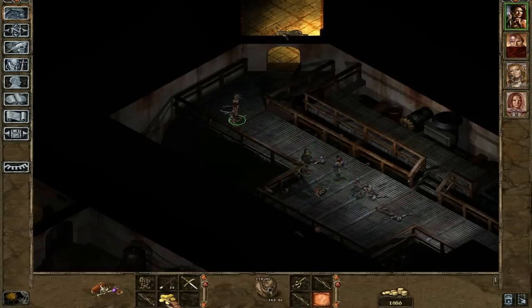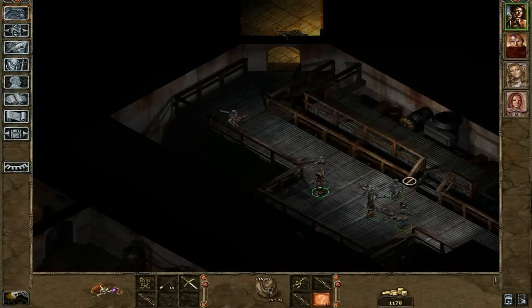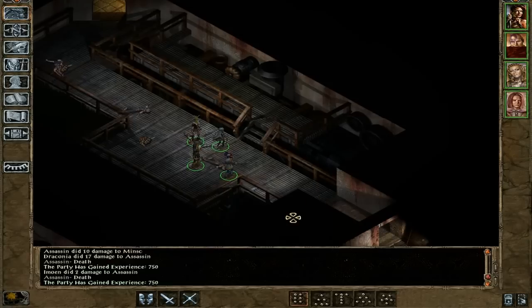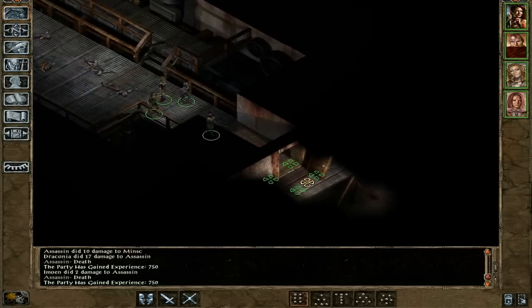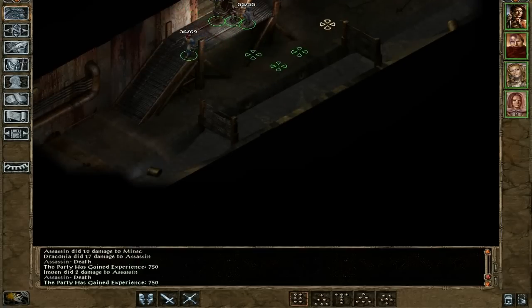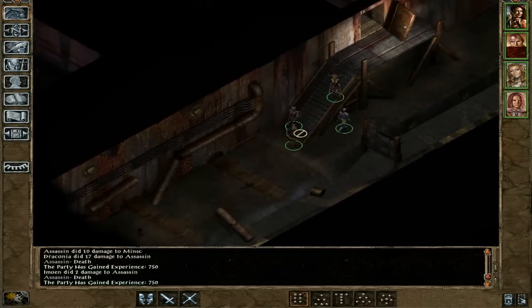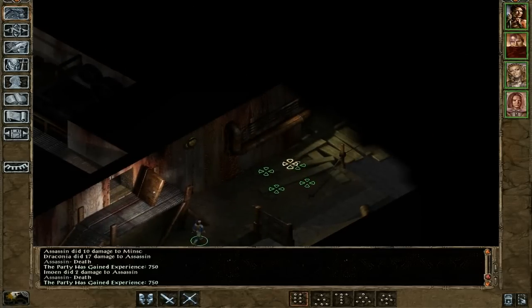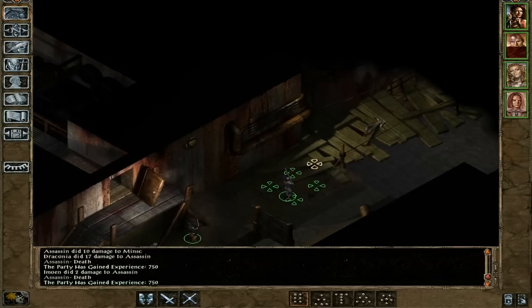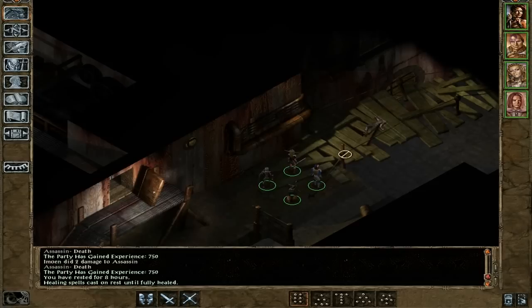The only real challenge in this fight is the mage. You try to take him out as quickly as you can so nothing actually happens to you — it's always a good choice. Now, we're finally here in the sewers, where we belong! And we can get out of here; however, I want to rest before we go out, because I want to make sure that all party members are rested and well.